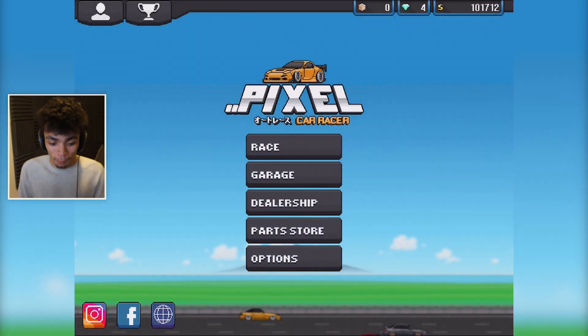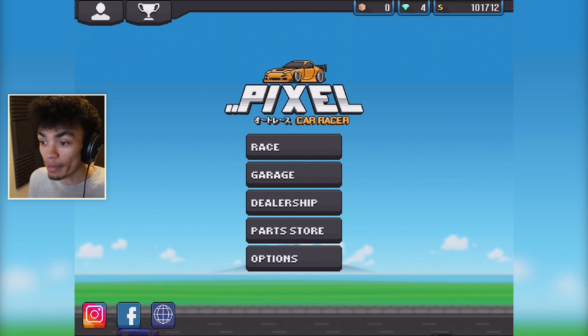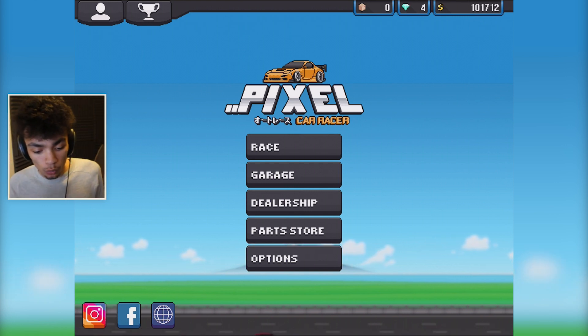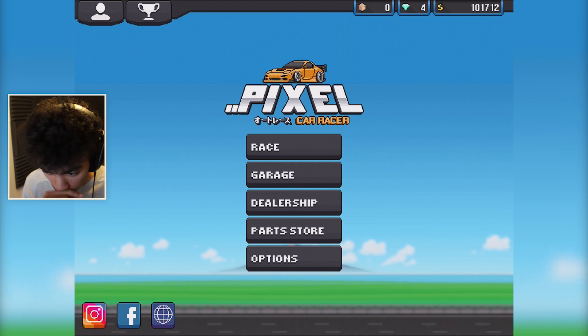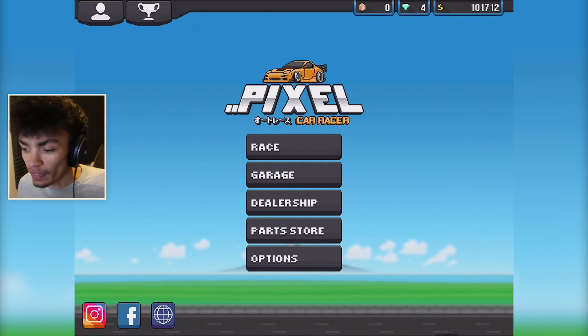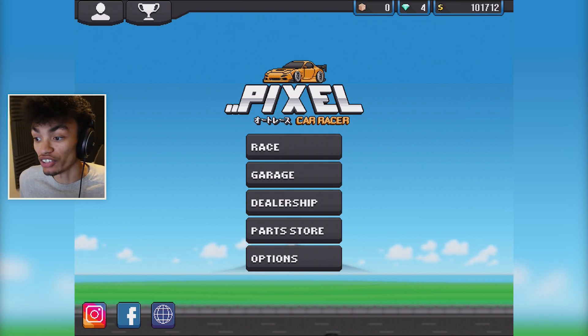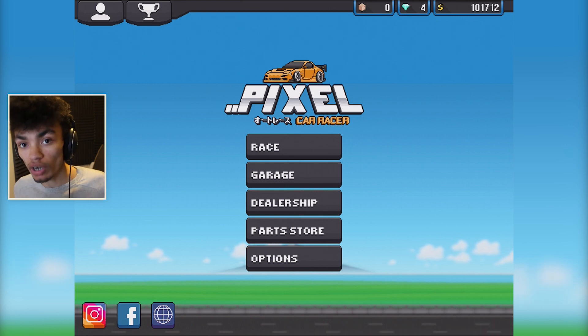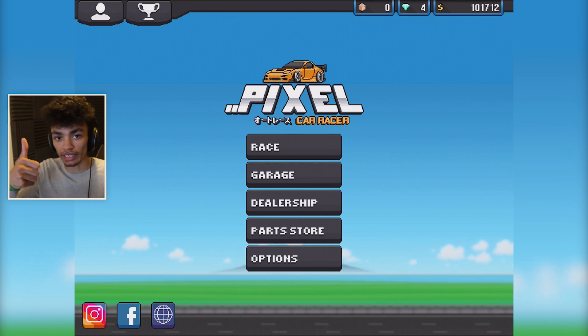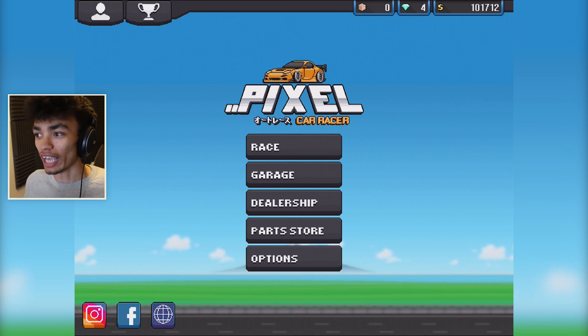So there we go — Pixel Car Racer. I am loving this game so much. Let me know what you want me to do in the next video. What I think we need to do next is get a body kit, a Rocket Bunny kit with the wing, everything on the Skyline, on my Lexi, maybe all my cars. If you enjoy and want to see more, be sure to leave a like, subscribe if you are new, and we'll see you guys in the next video.